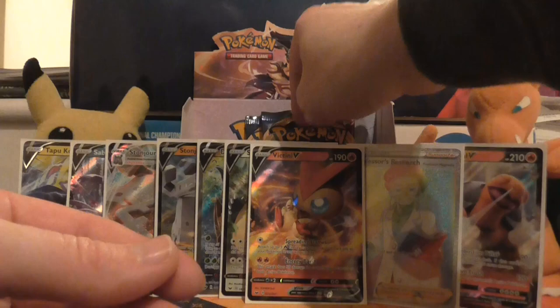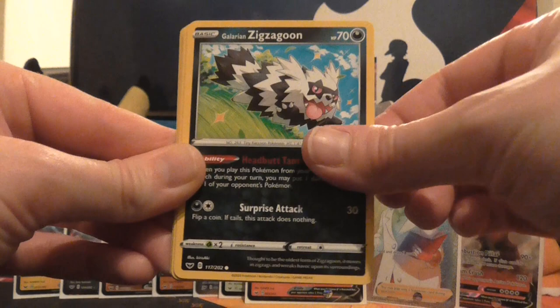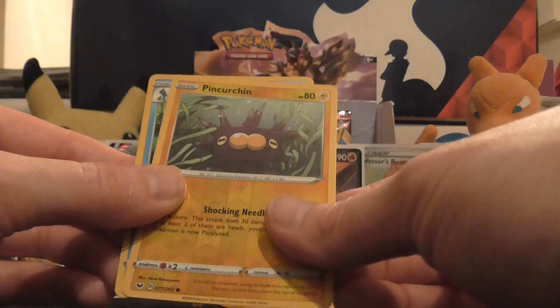Three packs left — one wonders if we can get one more ultra rare pull out of these remaining three packs. Ferroseed, Krabby, Galarian Zigzagoon, Gossifleur, Silicobra, Grass Energy, Palpad, Citrus Berry, Qwilfish, reverse holo of Pinurchin, and the rare is a holo Inteleon.